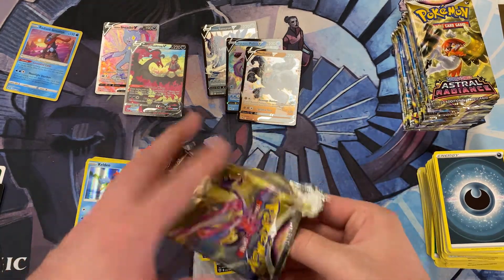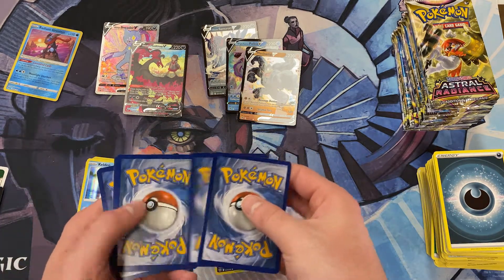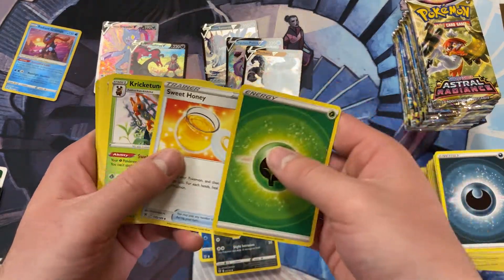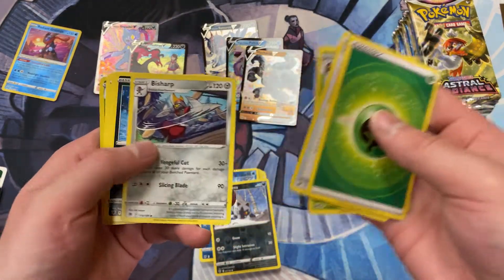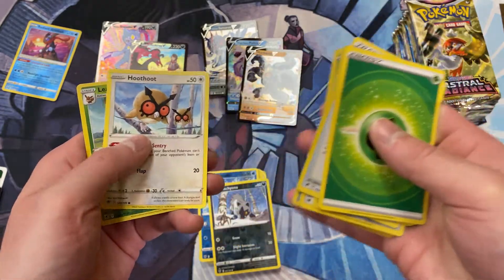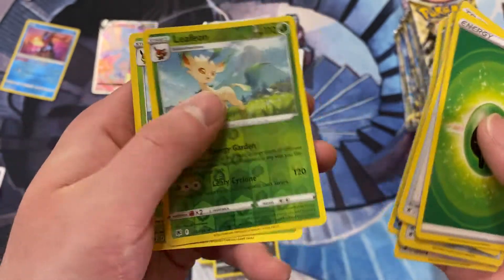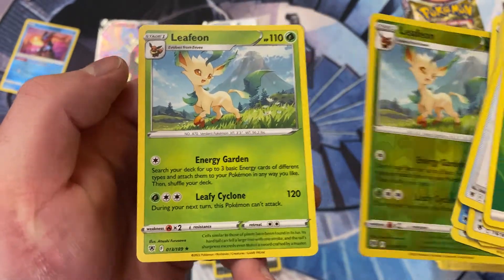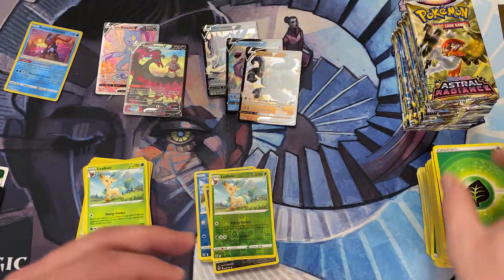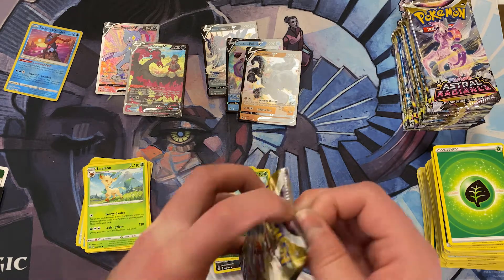Second half of the box. I've got a Cricketune — very cool, I always really liked him. Oshawa, a Hoothoot, a Reverse Holo Leafeon — very cool. And then another Leafeon. Wow, a double Leafeon pack — very cool. For when one just isn't good enough.